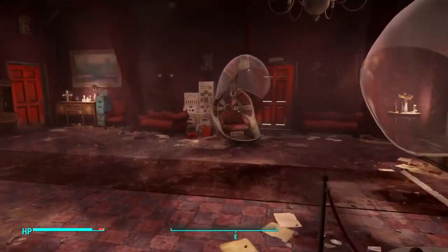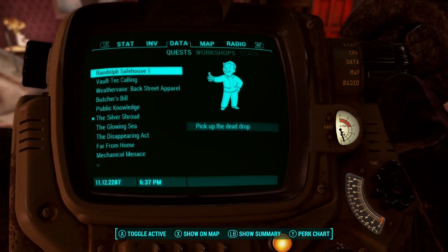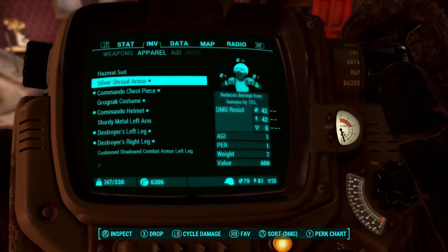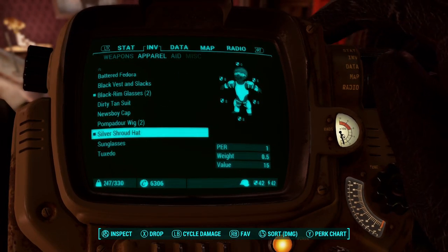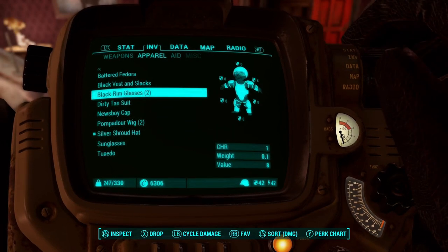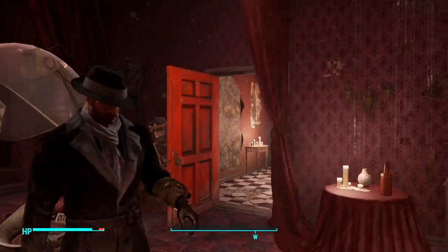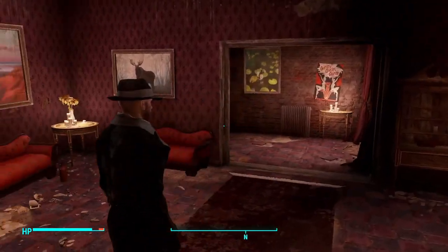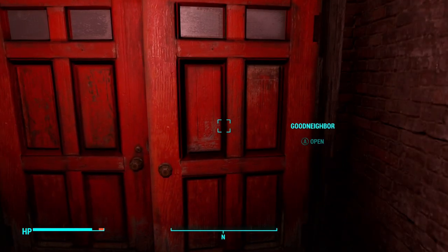In these first few missions for Kent it's very close quarters, and with this look — the hat and the armor — I'd love to use the Spray and Pray. But every time you up your explosive perk that counts for explosive bullets too, so the range is further and the explosive damage is more. If I'm at very close range I have a good chance of murdering myself. I don't know if this is the detective look as much as an actor from the 1930s.